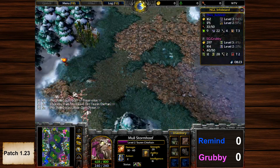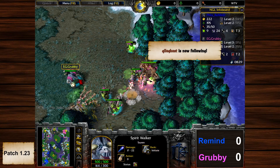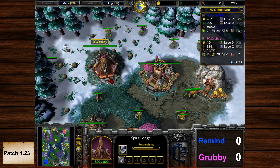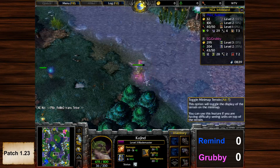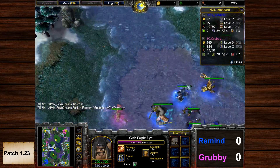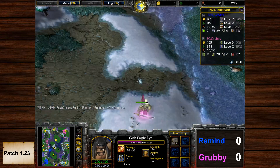TC grabs the first camp, creeps the second one — now level two and a half. We have the first Spirit Walker and the first Raider, still on Initiate but Adept training is in the pipeline. Tinker is now at tier three.